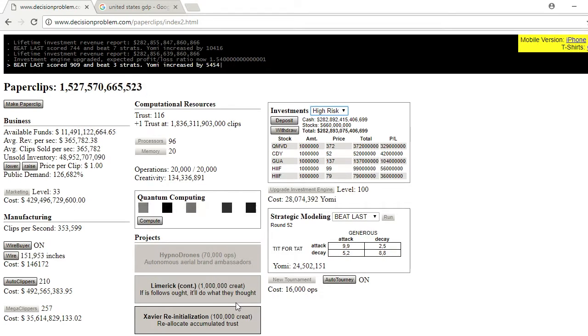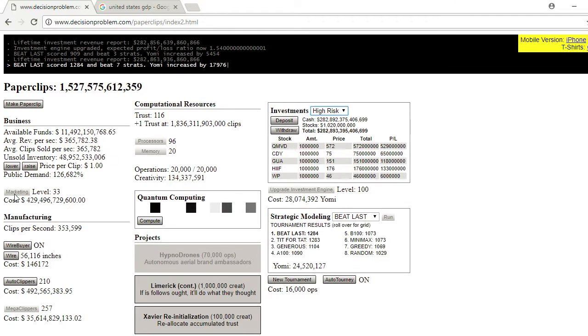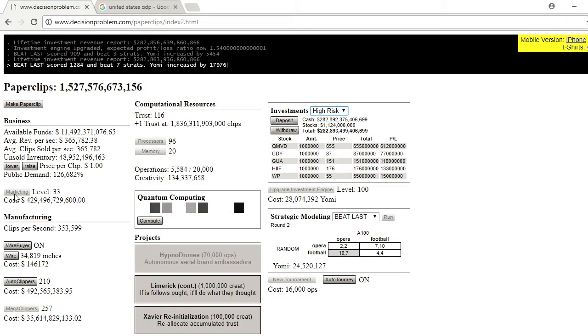I figured now was the time to withdraw our massive earnings and see how much we had. I did a little bit of math a month or two ago and figured it doubles every time you upgrade, so I'm only going to be able to buy a couple. I'm going to upgrade my investment engine because that's a little bit more efficient than buying individual paper clippers — these only give a certain amount of clips per second added, but marketing grows more exponentially.